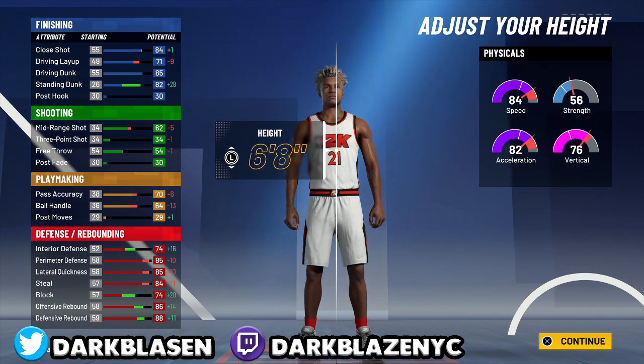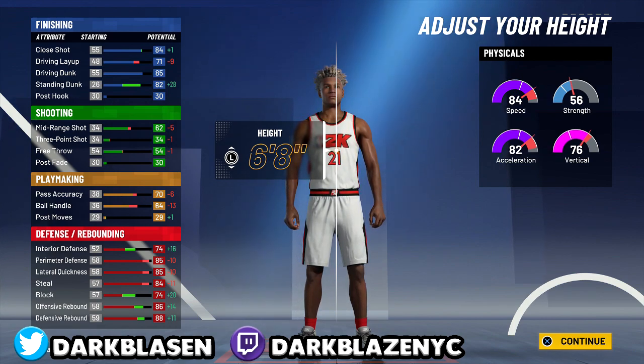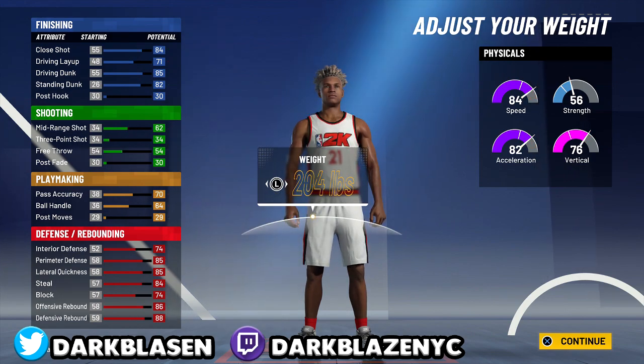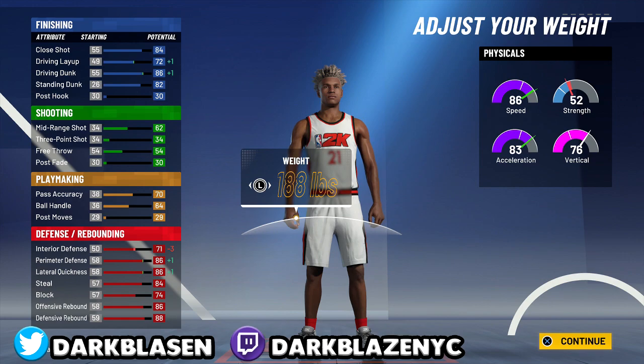The difference is with my build I'm using in my career and this one — the 6'8 slasher can speed boost, just a little bit, not too much, but it can boost a little bit faster with the ball. So you can choose that one if you want to. Then you lower the weight — load the weight — and you have 86 speed. Make sure you have 188 pounds. Now look at this.